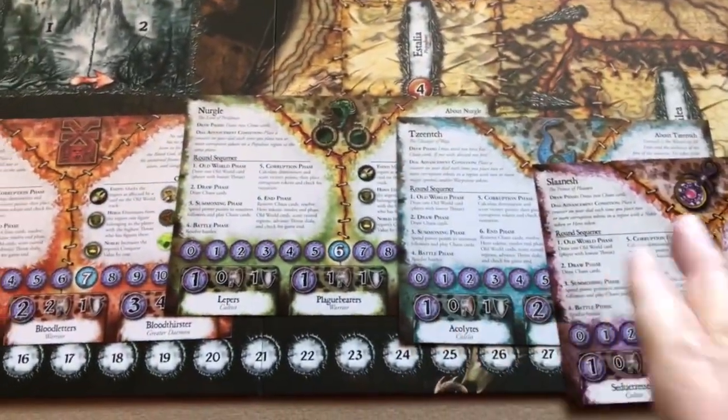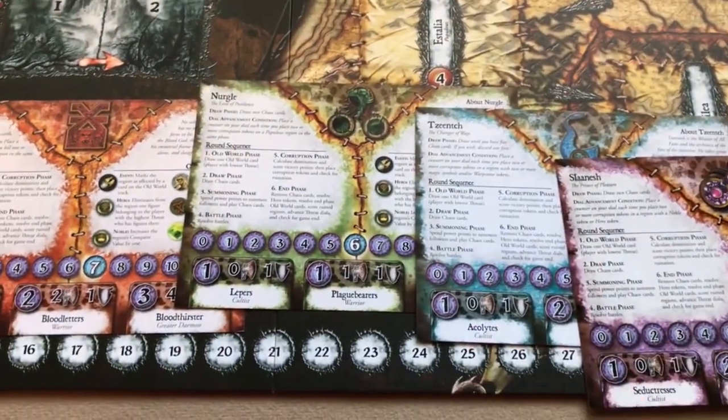Finally, the Slaanesh player — which is the same order that the threat dials are in: Khorne, Nurgle, Tzeentch, Slaanesh. You'll want to sit around the table in that order, or at least remember that's the order players will take their turns.